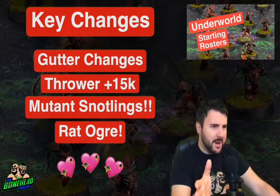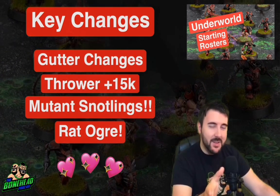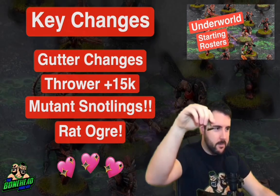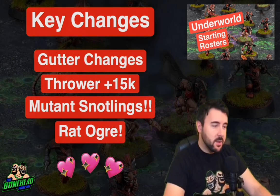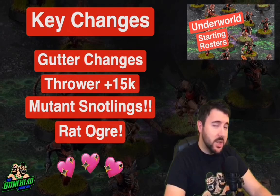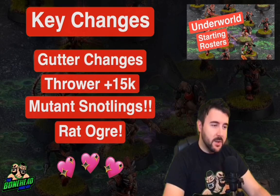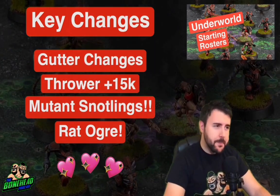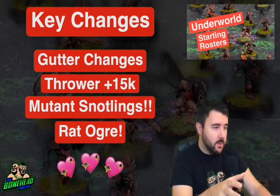One of the other cool things they got is Snotlings. Snotlings were released with the Snotling team, and the Underworld team can take up to 6 of them. They do have mutation access on general, so their primary skills are agility mutations — you are going to end up with all kinds of ridiculous mutant Snotlings. And they still have the Swarming rule, which is worth considering when building Underworld rosters.